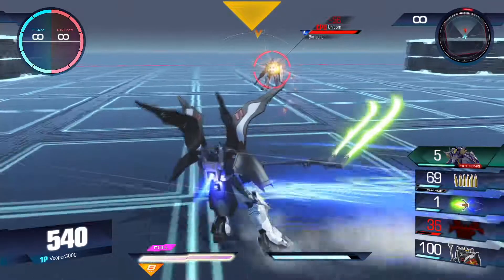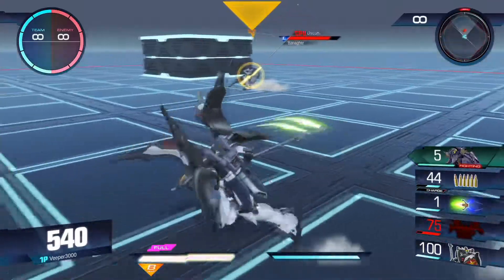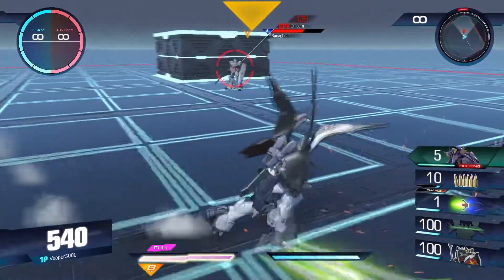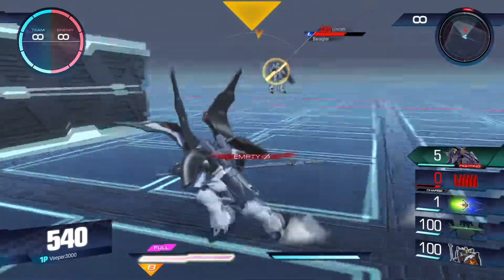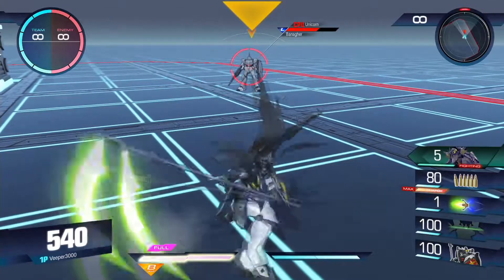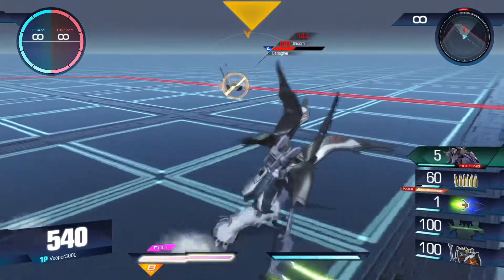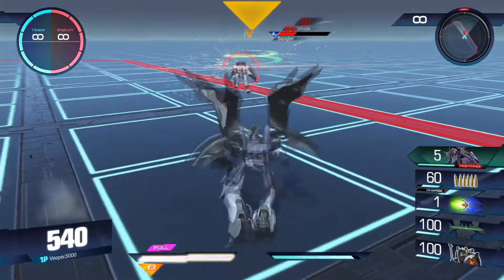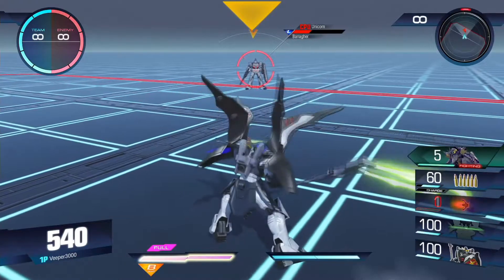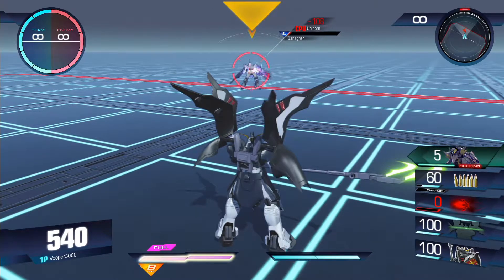The Vulcan Cannon on Death Scythe's head unit is a machine gun type which fires in the direction you're facing. This can be complicated since it's hard to see where Death Scythe's head is facing due to its wing shields. Always keep in mind you need to be at least facing the direction where Death Scythe's head can turn to face the target in order to hit with the Vulcan. Since it's a machine gun, it needs multiple hits to score a knockdown.